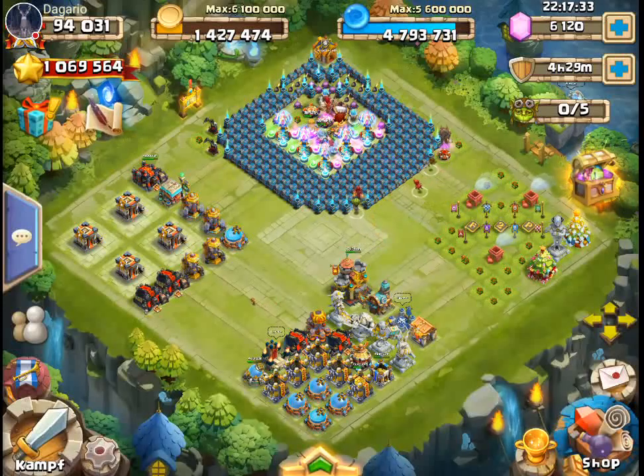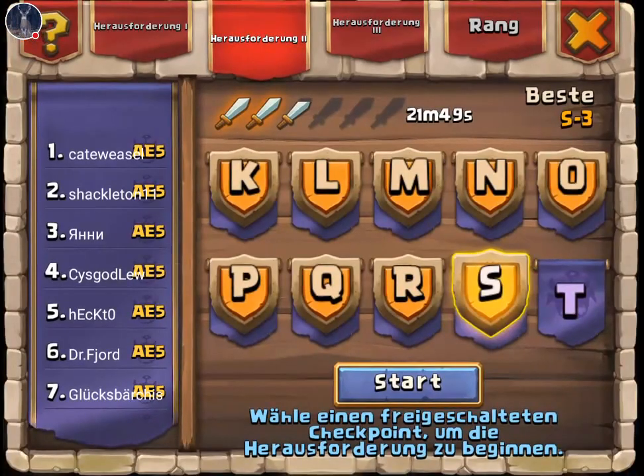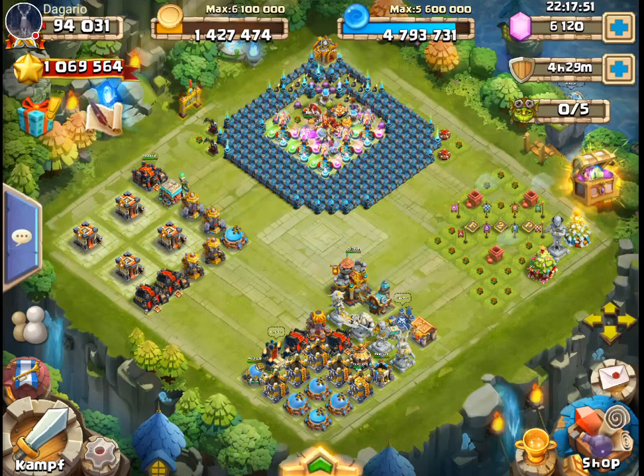Hey, what's going on guys? So we're here on the German server and we're on Degargo's account and he's asking us for some help. He needs to beat a HBMS, so he's gotten to wave 4, he just could not beat it. Let's go ahead and make him a new base, because this one is looking kind of funky.